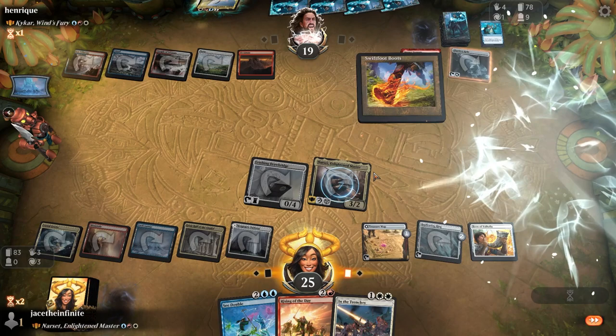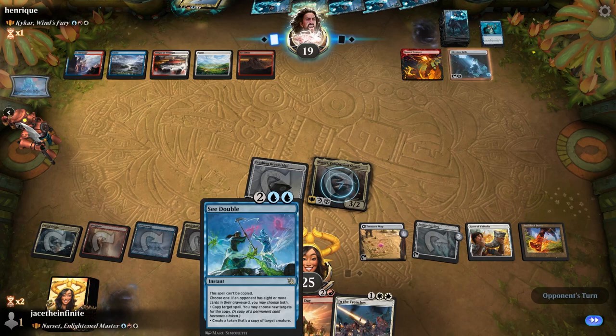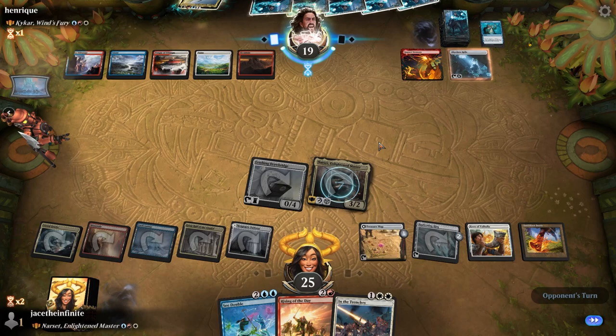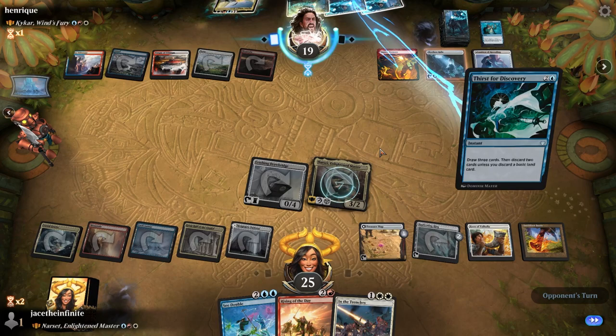I can't — X is zero, so I don't want to do that. I'll put out the Swiftfoot Boots to get hexproof on her next turn — it's gonna be real scary. Ready to see what else I can do. I could potentially See Double something off of Narset — it's going to be great. Is he going to try to get rid of Narset? If he doesn't, I've got hexproof. He's still got about four mana available.